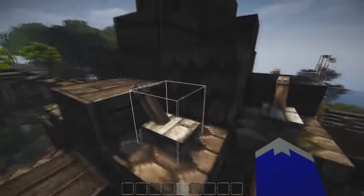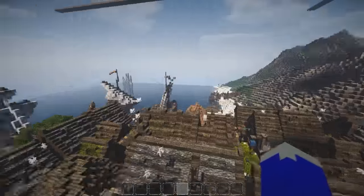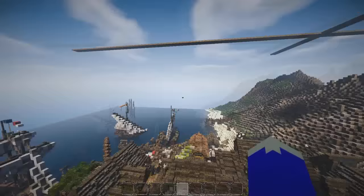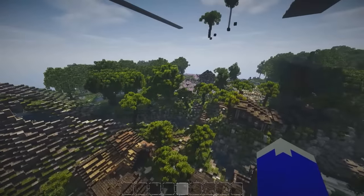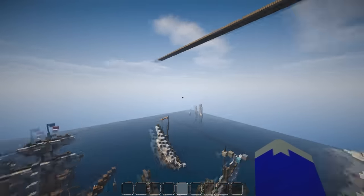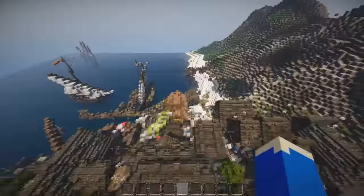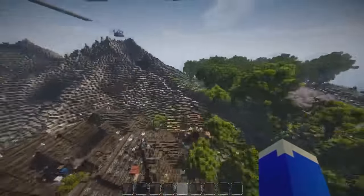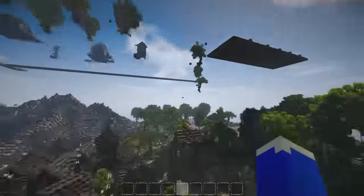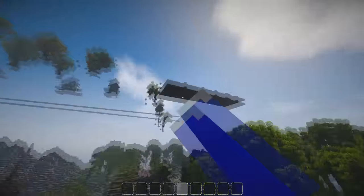The build team for the DakrCraft server is doing some really cool stuff. We're working on an Assassin's Creed 4 themed spawn. The plot is 404 by 404 blocks — it's a lot. It might actually be slightly bigger, maybe like 409 or 411, something like that — a massive plot.